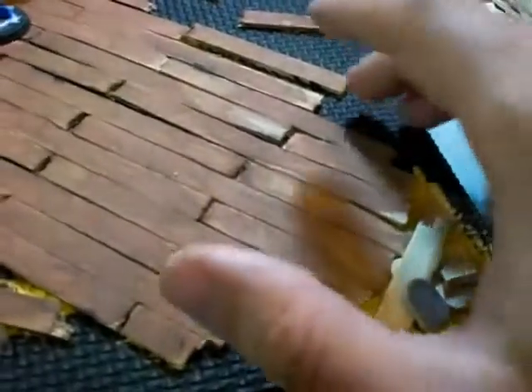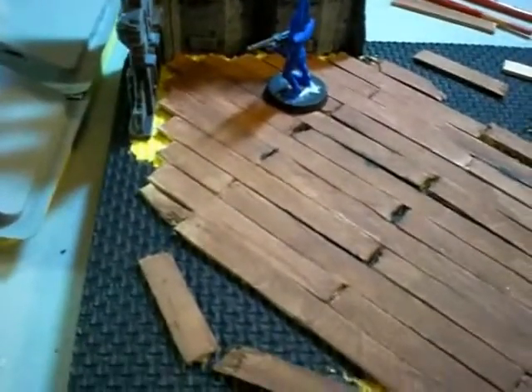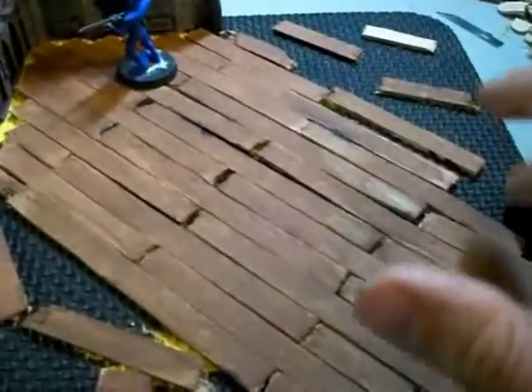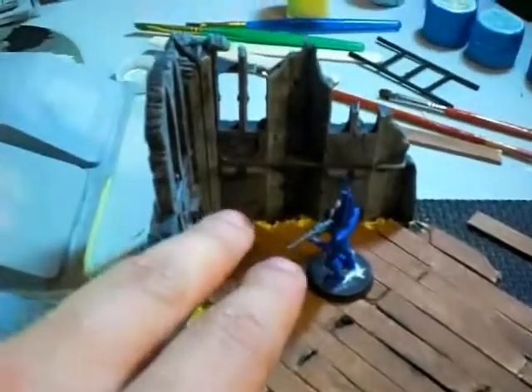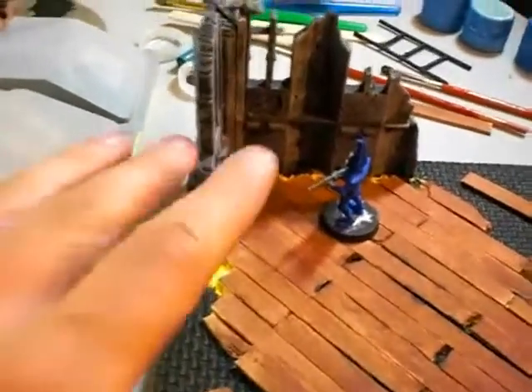I want to build up a little bit more ruin material around the edge to define the ruin shape for the game. It's pretty much just the square base of the foam, but in the rulebook you have to have all defined edges in order to define the terrain.